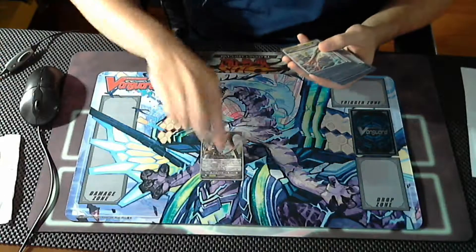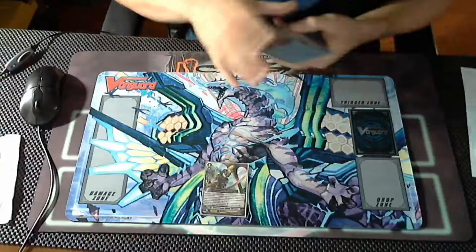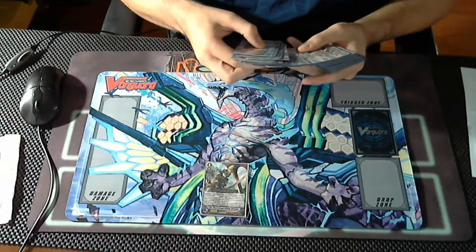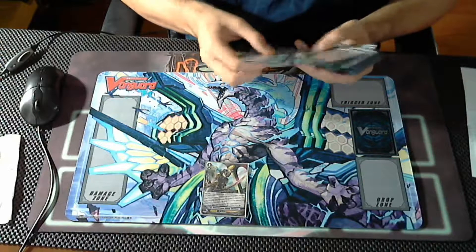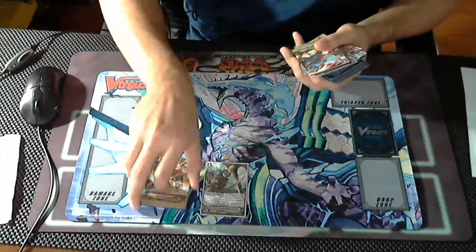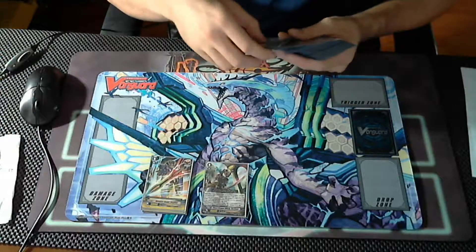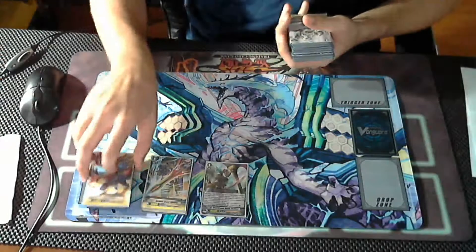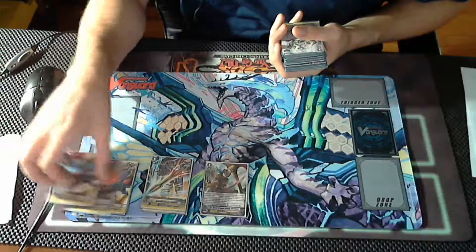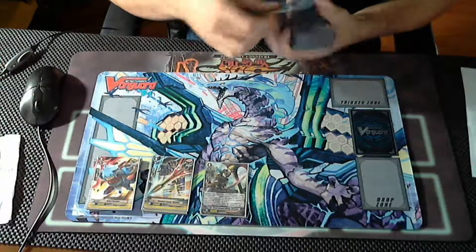So obviously we have the ride chain starter, Black Dragon Vortimer, and we'll jump into the triggers. I have four draw triggers — pretty standard lineup. Eight criticals: four Victory Maker and Flame to Victory. Pretty standard, and of course four heals.